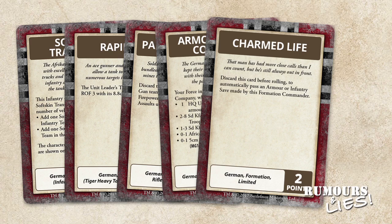This next card caused a lot of comment when it appeared in the Command Card FAQ. Charmed Life is a one-use card which allows a formation commander to automatically pass an armour or infantry save. The card must be discarded after use and must be played before the roll, so you can't fail a save and then play it. At two points, many felt this was expensive for a one-use card, while others objected to the automatic pass rather than a re-roll, calling it a get-out-of-jail-free card — though the points cost, single-use nature, and requirement to play before the roll are serious limitations. Objections were that it was a gimmick and a bit gamey, but we'll have to see how it plays out.